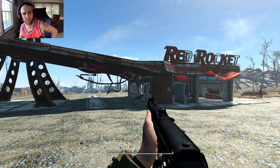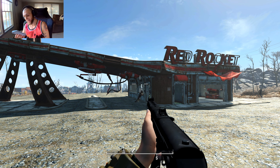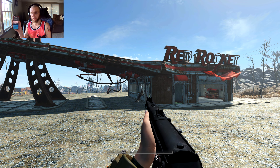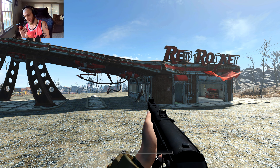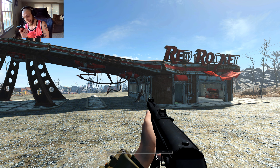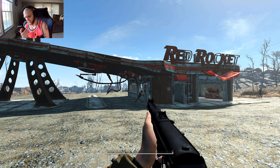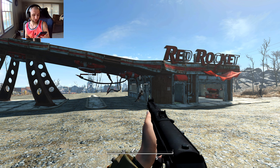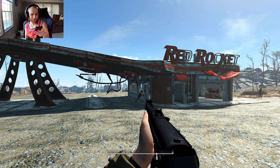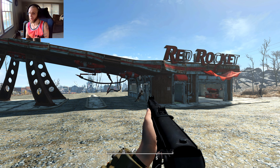Hey everybody, welcome back to some more Fallout 4 mods. In today's mod we have a weapon mod - the PPS-43. According to Wikipedia, the PPS-43 is a Soviet submachine gun chambered in 7.62x25mm Tokarev, developed by Alexei Sudayev as a low-cost personal defense weapon for reconnaissance units, vehicle crews, and support service personnel. And according to Google, the PPS-43 is considered by many authorities to have been the best weapon of its type produced in the Second World War.